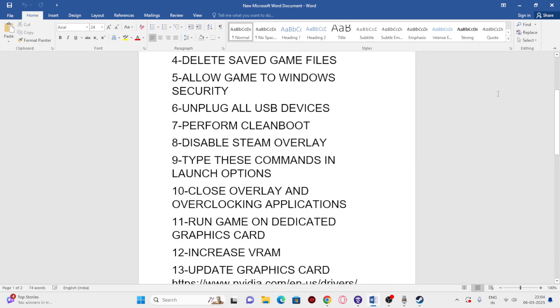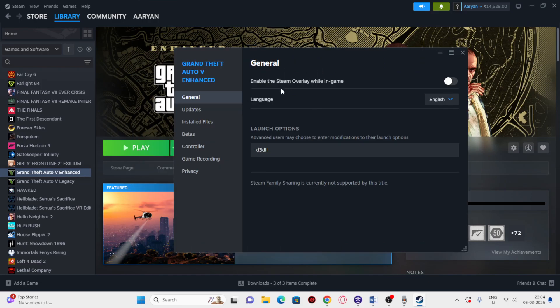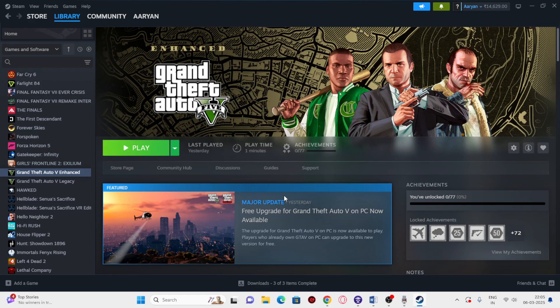Next, disable the Steam overlay and try launch options. Right-click the game in Steam, go to Properties, and if 'Enable the Steam Overlay' is turned on, turn it off. You can also use launch option commands: start with dx11; if that's not working try dx12; if dx12 is not working try d3d. Once done, close this and try launching the game.